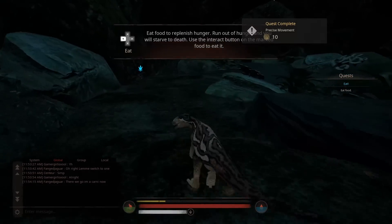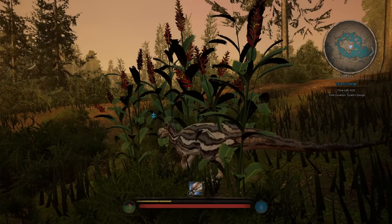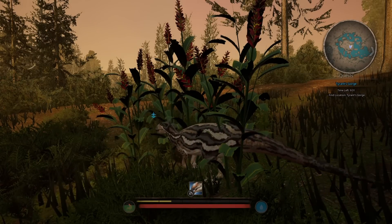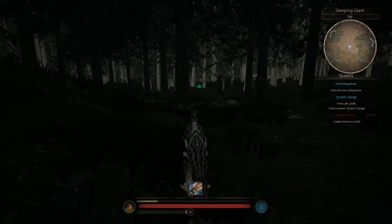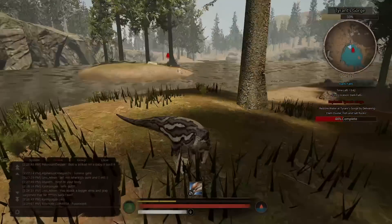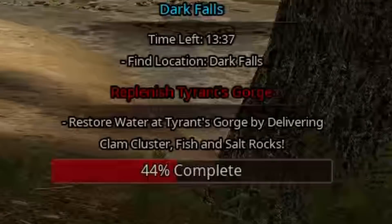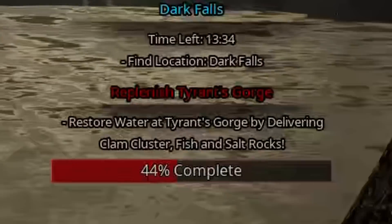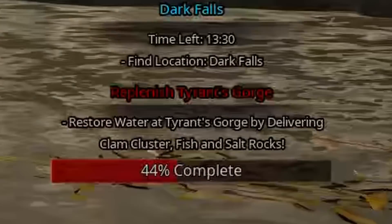Starting out as a hatchling you won't have any abilities, but the premise goes that as you perform quests you'll gradually develop and grow more mature, and you can purchase and assign different moves using the in-game currency. Don't worry, because that part is actually gained through doing stuff — the questing. Over on the right-hand side of the screen are several different quests. They may be as simple as visiting a location, but once you reach an area you'll very often get location-specific missions.